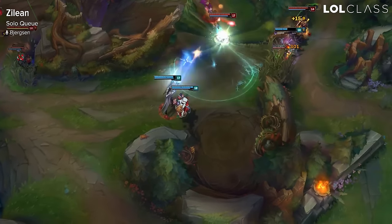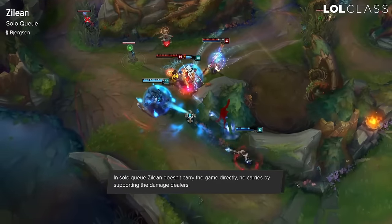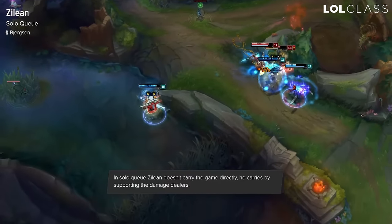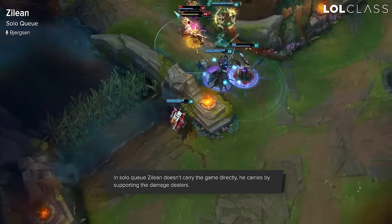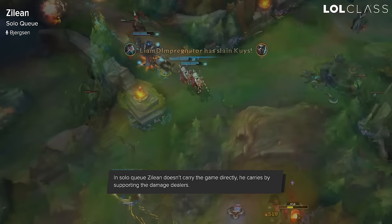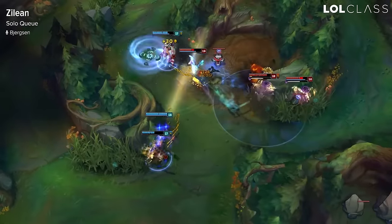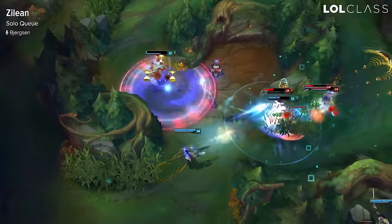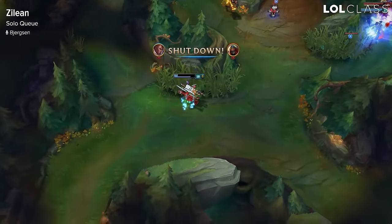Zilean is a pretty decent champion in solo queue, though the one thing I do recommend is having a duo queue that plays either top and plays some kind of carry top like Fiora or Renekton, or play duo with an AD carry, because you want someone that you can play off of, someone you can speed, someone you can ult to stay alive, because Zilean doesn't carry by himself. He carries by supporting his teammates, and having a duo queue that can help you carry and someone you can buff is going to give you a lot higher chances of winning with a champion like Zilean.